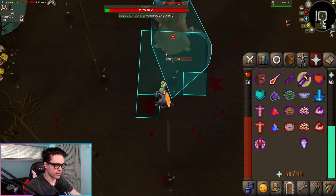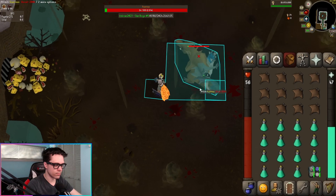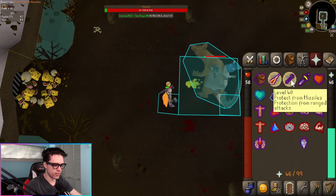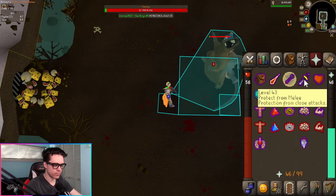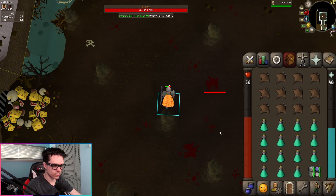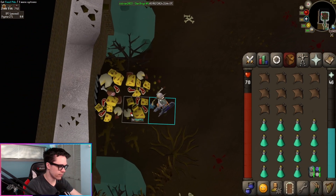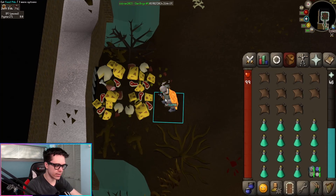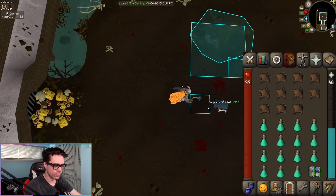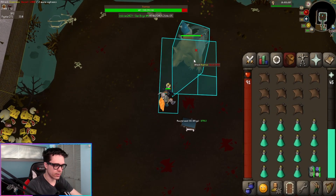Go back to hitting Scurrius. Step away from the shadows. Pray magic, then ranged, then go back to melee. There we go — pretty easy kill. Just to show you guys, in between kills you can go to the food pile and fully heal up for free every 10 minutes. Pretty useful — you can only do it outside of combat though. Let's go ahead and do another kill one more time.